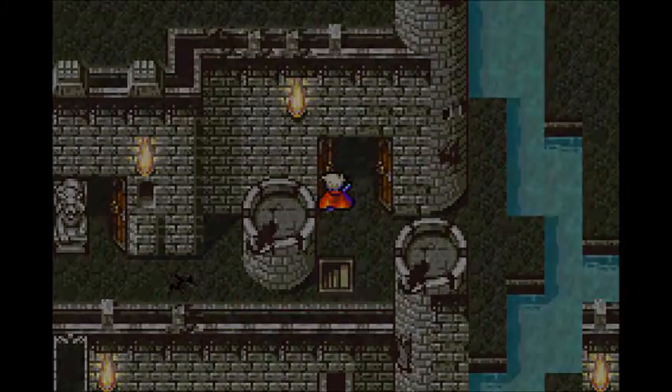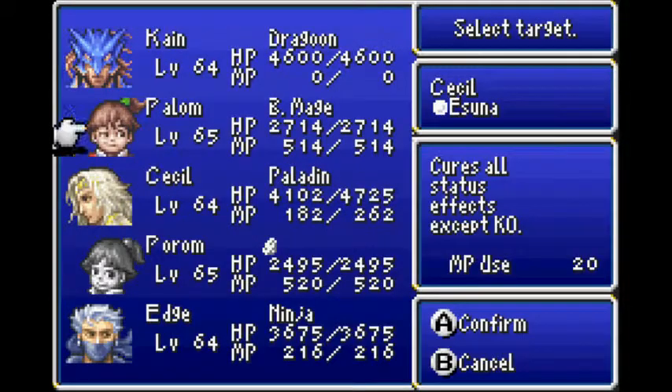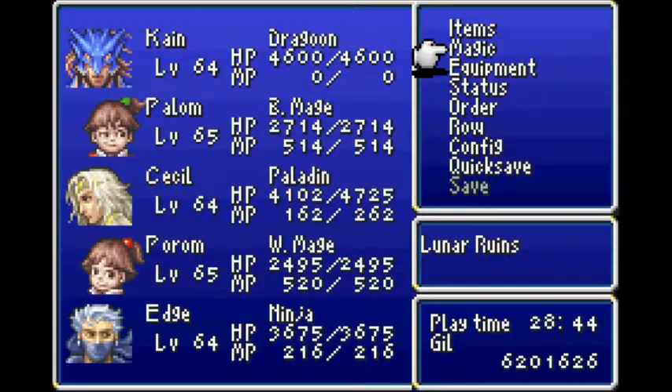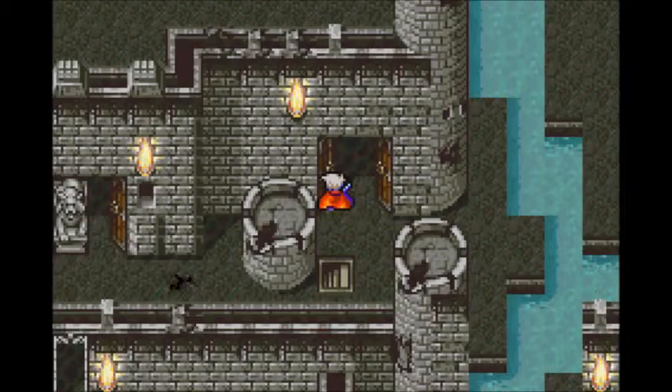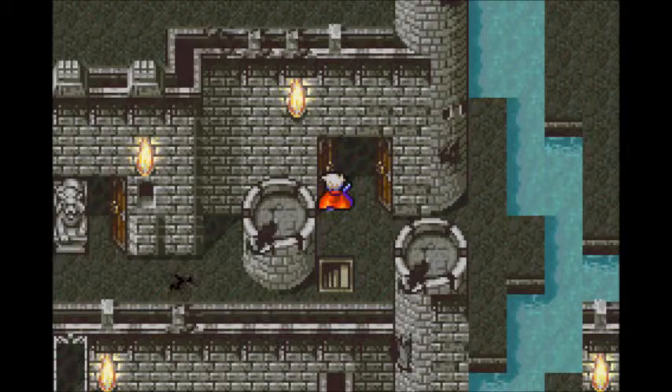I believe this is our boss in here, so let me heal up for just a second. I'm going to make a save state here, just to be safe, because I'm not doing that again — I refuse. Pray it just doesn't desync. Safe state has been made, party has been readied. Let's do this.